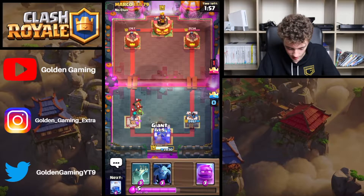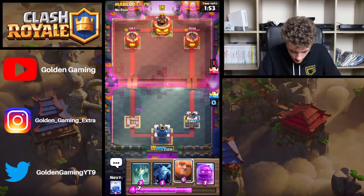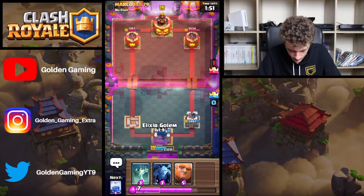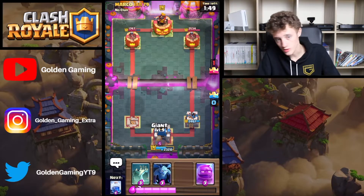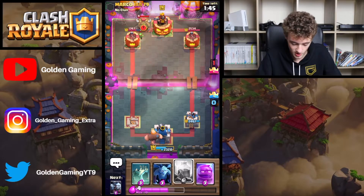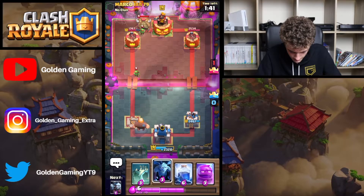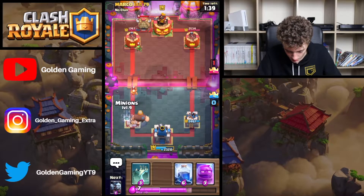We're just going to try and sit back, relax, and try and get some Elixir back again. We do have the Elixir Golem. I don't think the Elixir Golem is good in draft because you don't know what your opponent is running, plus it just gives them too much Elixir advantage if you don't use it correctly. We'll have to use the Minions back here.